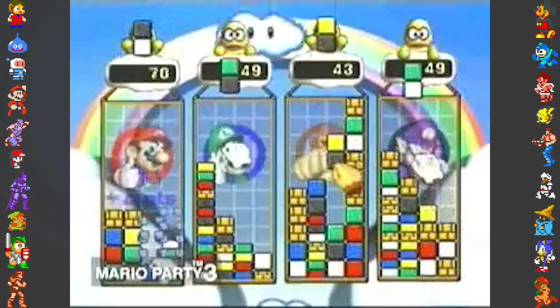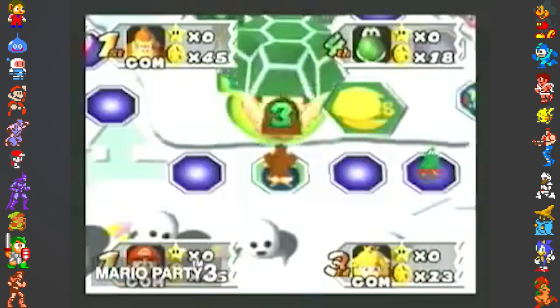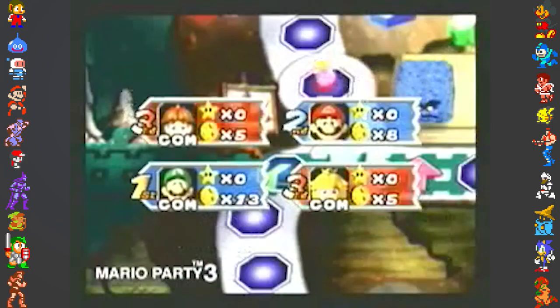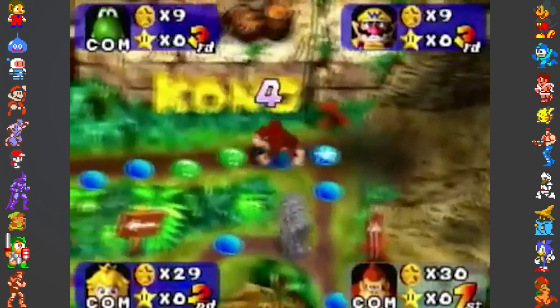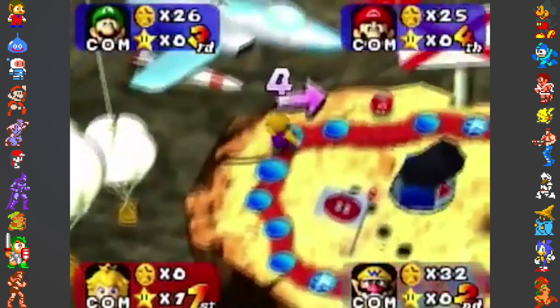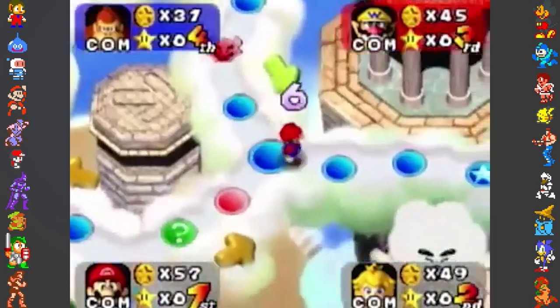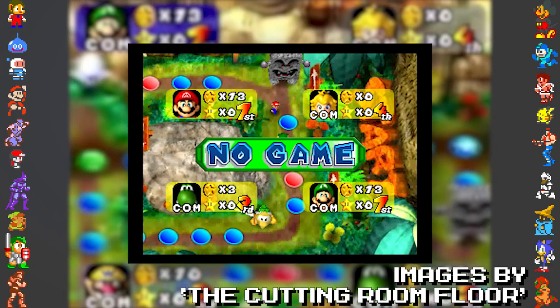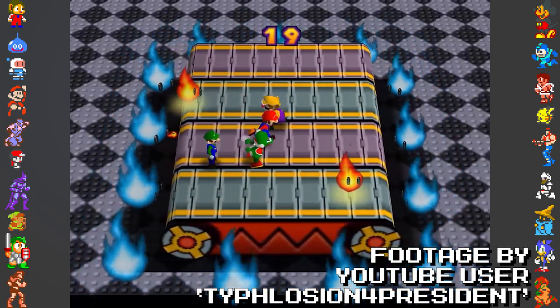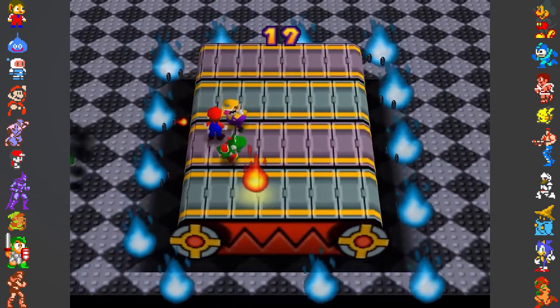All three titles have one peculiar unused scenario that can still be found in their data, and even put back into the game using GameShark codes. The scenario in question is an unused instance of there being no minigame to play. If there isn't a minigame to play when a character's turn ends, the panel behind their icon and stats will turn yellow, and a large no-game graphic will pop up on screen. The game will continue to the next round, completely skipping the minigame segment.